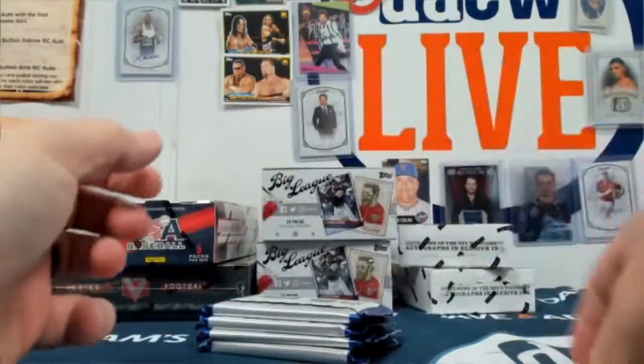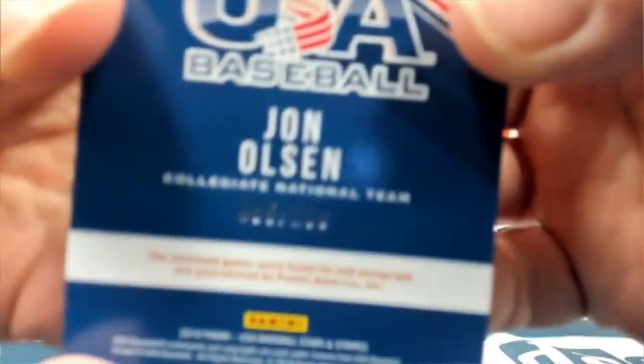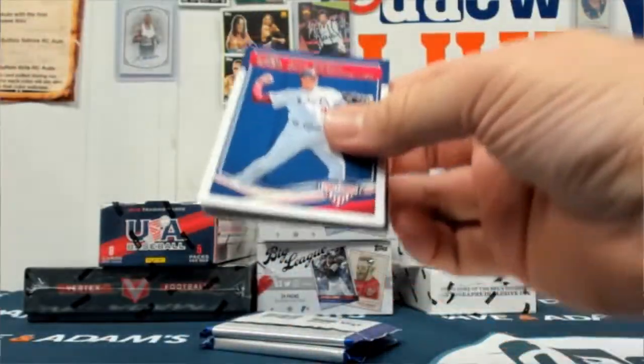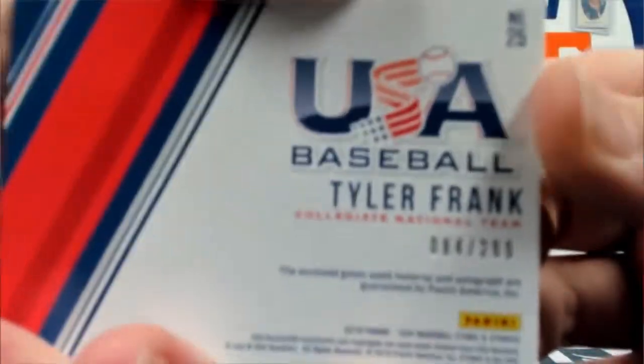Travis Swaggerty — that's a good sports name. Swaggerty, kid's got swagger. Alright, John Olson with the green ink right there — relic auto at a 199. Taylor Walls. Tyler Frank relic auto, out of 299.